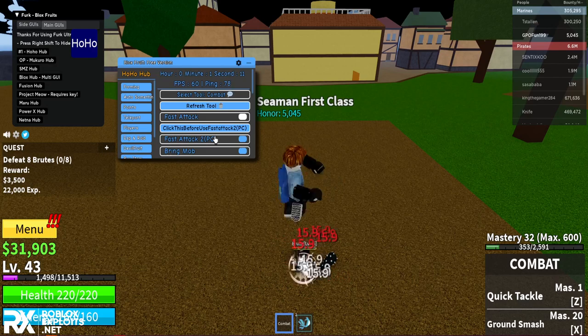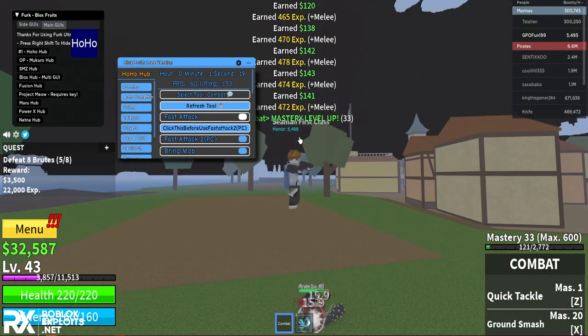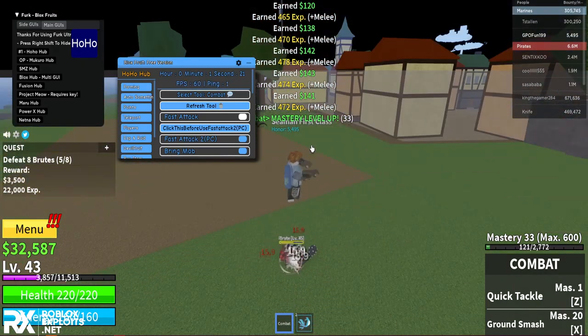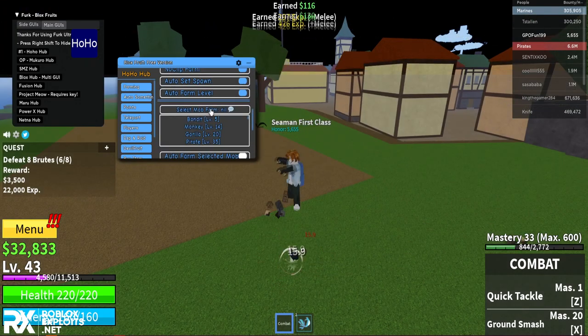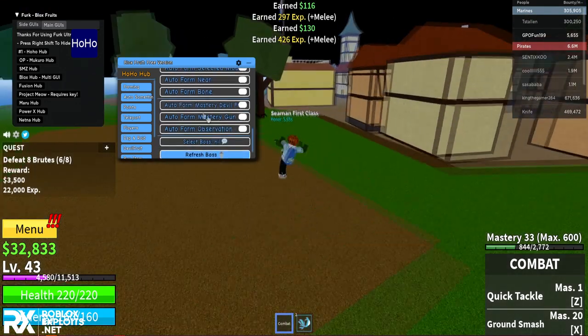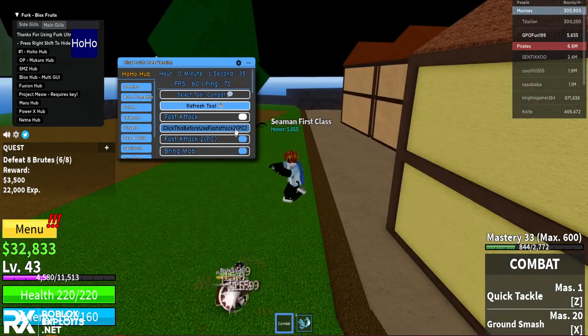Don't use both fast attack options together. If you're on mobile, use the first one; for PC use the second one. As you can see I'm beating them up really fast - they can't do anything. I just leveled up so much. This is the best GUI available right now. You can also auto farm a selected mob specifically.